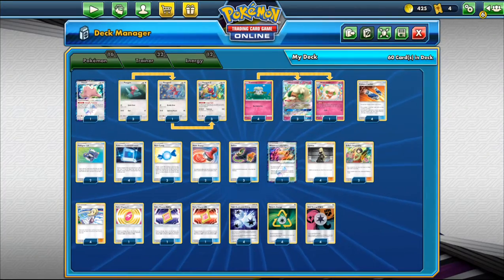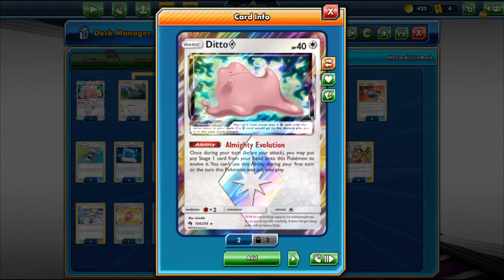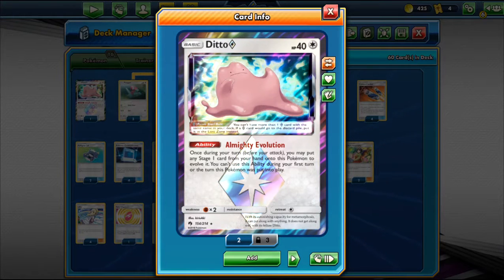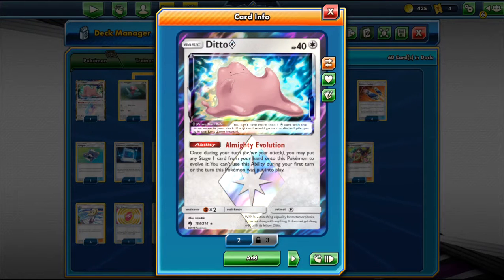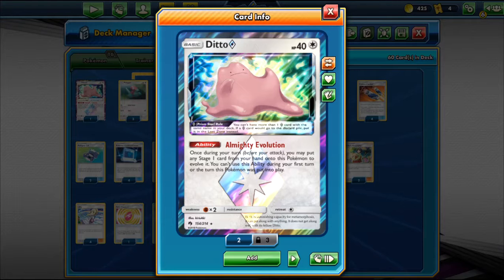Here's the whole deck. We play one Ditto Prism Star, which is the almighty evolution energy — a 40 HP basic. Once per turn, before you attack, you may put any Stage-1 card from your hand onto this Pokemon to evolve it. You can use this ability on your first turn or the first turn this Pokemon was put into play. So it's like a fifth copy of Porygon. We can evolve it into Porygon 2, Whimsicott GX, or Baby Whimsicott.